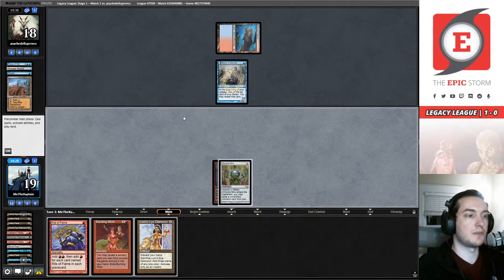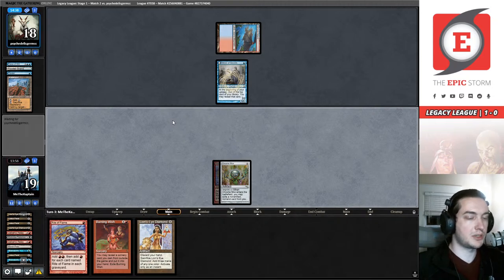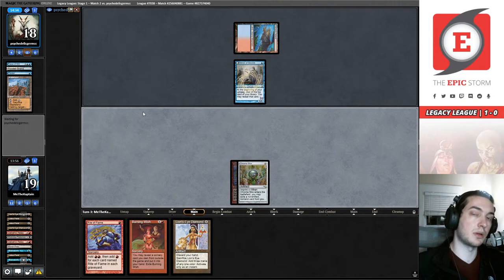Should we Echo now or next turn and give our opponent time to draw up to four cards? I'm going to wait a few more seconds before making a decision — just in case someone in chat has an idea. Echo next turn — that seems pretty reasonable, and that was what I was going to choose. Especially since we can actually see what they draw if they reveal it off this Delver.